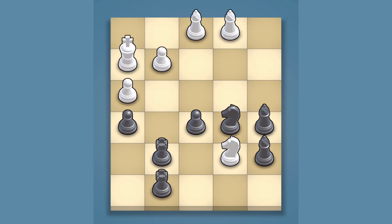In a stunning turn of events, the poor black pieces turned the tide against white's superior fortification in just five fateful moves.